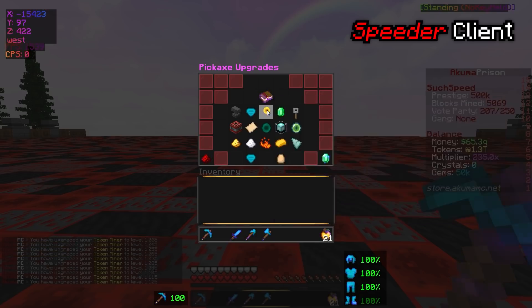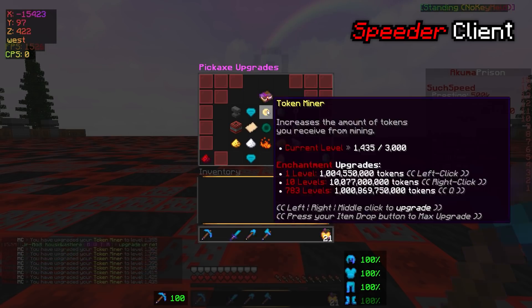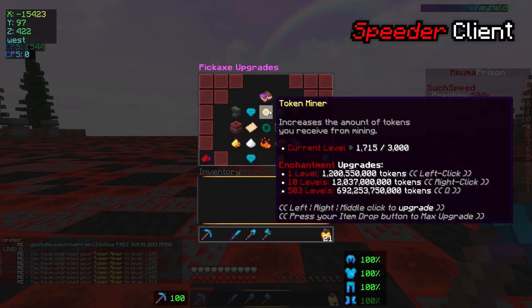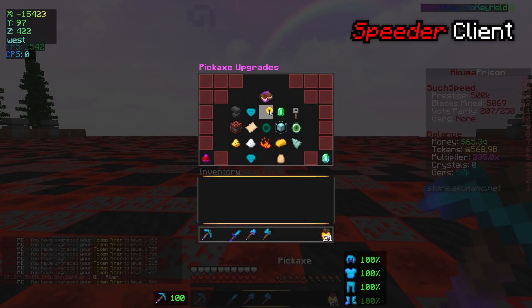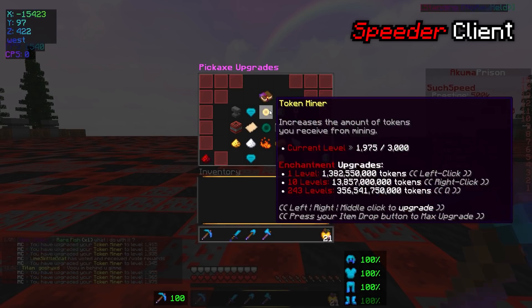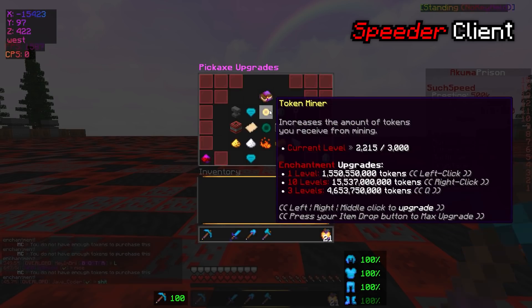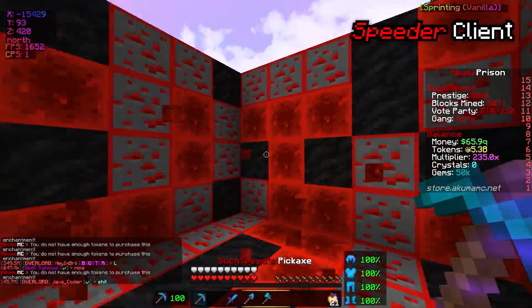We're going to try and max out this thing. We are going through levels. We're almost there. I want to try and get to 2,000. We're losing money fast now, we're going through it fast. I think we can actually. We still have a lot — we are making our pickaxe insane right now. So we've actually got it to 2.2.